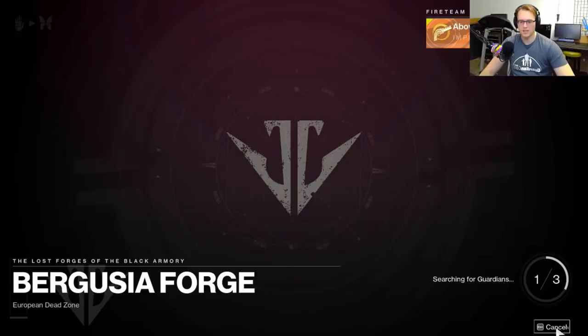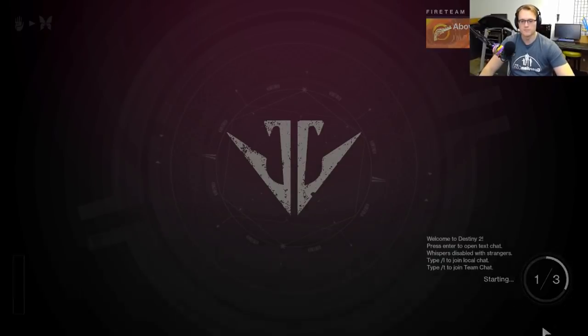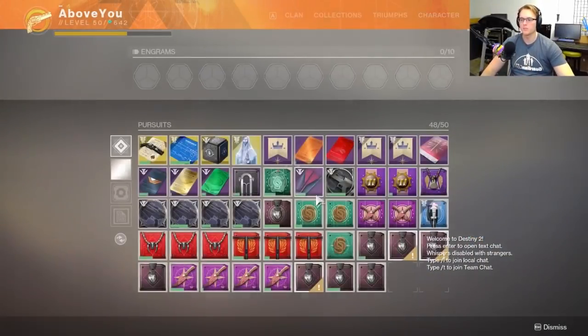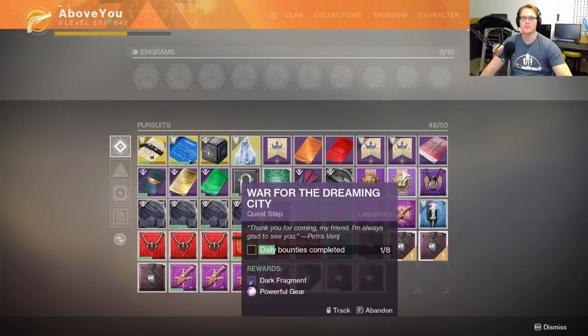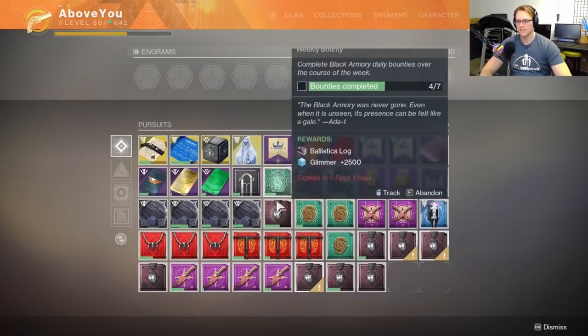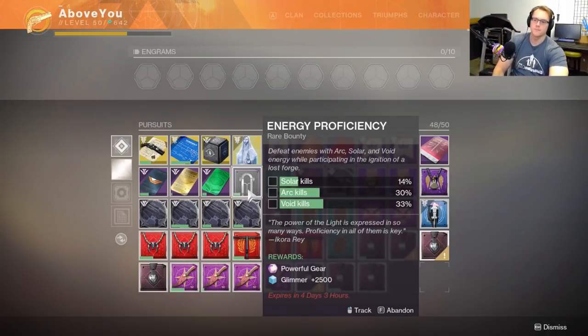All right guys, that's going to do it for me for Bergusia. I'm going to go get some weapon frames going. I'm frustrated because I couldn't get the special bounty on my Titan - I have one on my Warlock and my Hunter, but my Titan's the one that has the quest for the box with the key. Let me know what you think about Bergusia, what's your best loadout, and come to the Twitch channel - link's in the description. I'm Deathrubov, and I'll see you later.